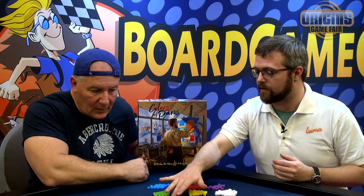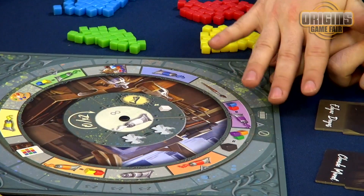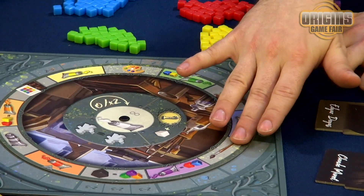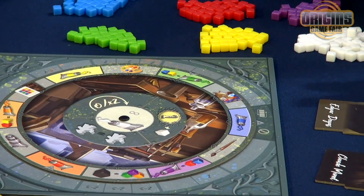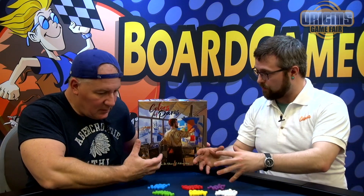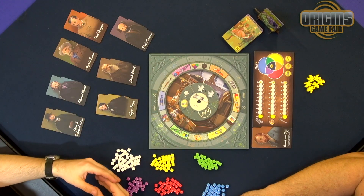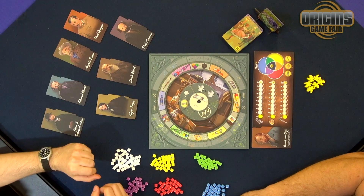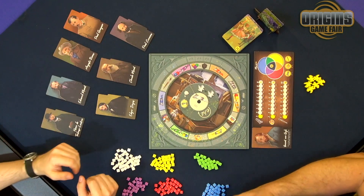We are still talking about a classic euro, but the way you do that is taking your workers and adding them onto the two-part rondelle here. This board gives you an opportunity to place people either on the outer board — which changes over the course of the game — or on the inner board, which has slightly more basic actions. You're figuring out which paints to acquire, which to combine — primary colors into secondary colors — how to build up your technique, develop your palette, and put together those sets of paints. Do that most successfully and you'll win, and be the toast of Paris, the master painter.